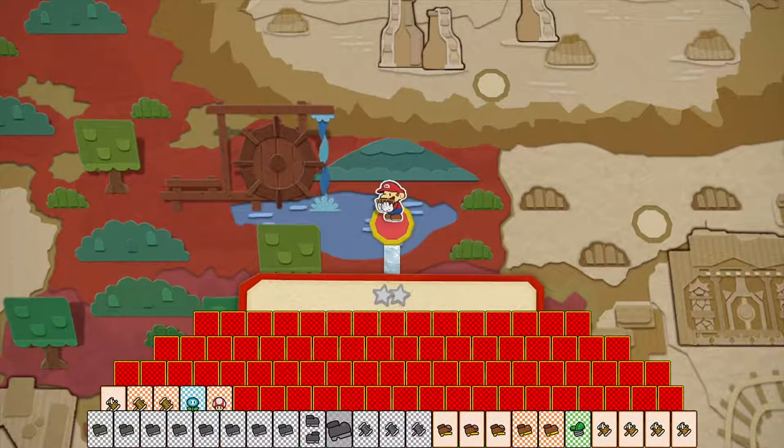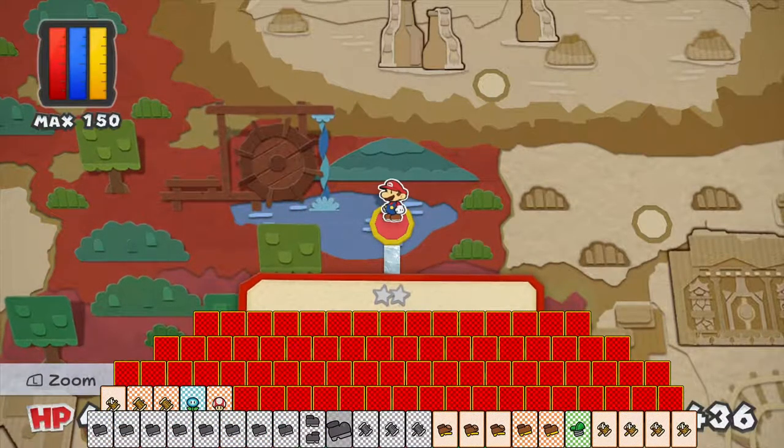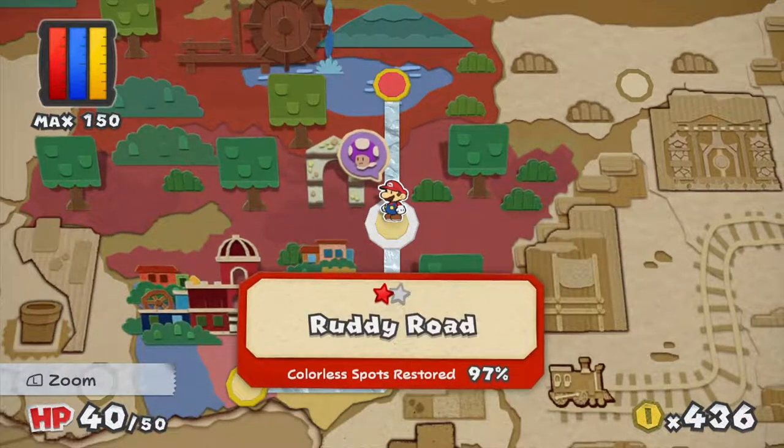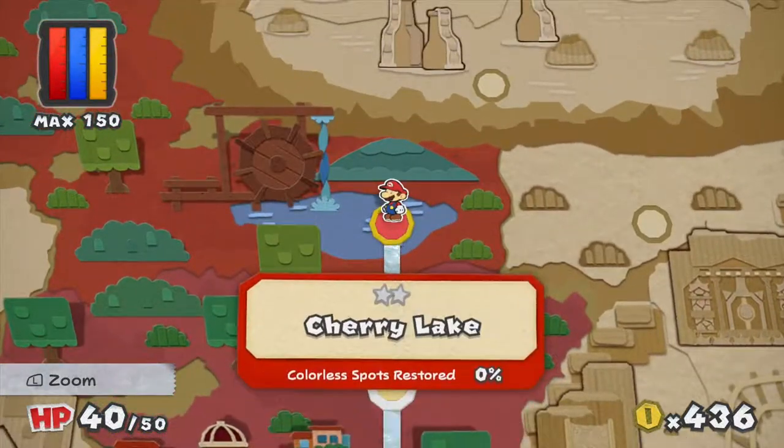Hey there everybody, welcome back to Paper Mario Color Splash. In the last episode we made our way through Ruddy Road, found the purple rescue squad leader who's lost his recruits and also had a big mishap with the road itself.